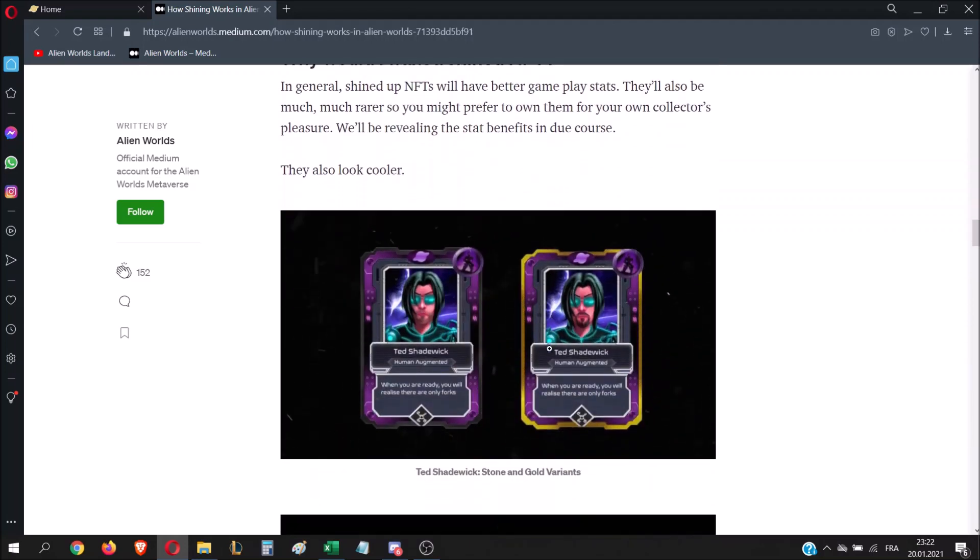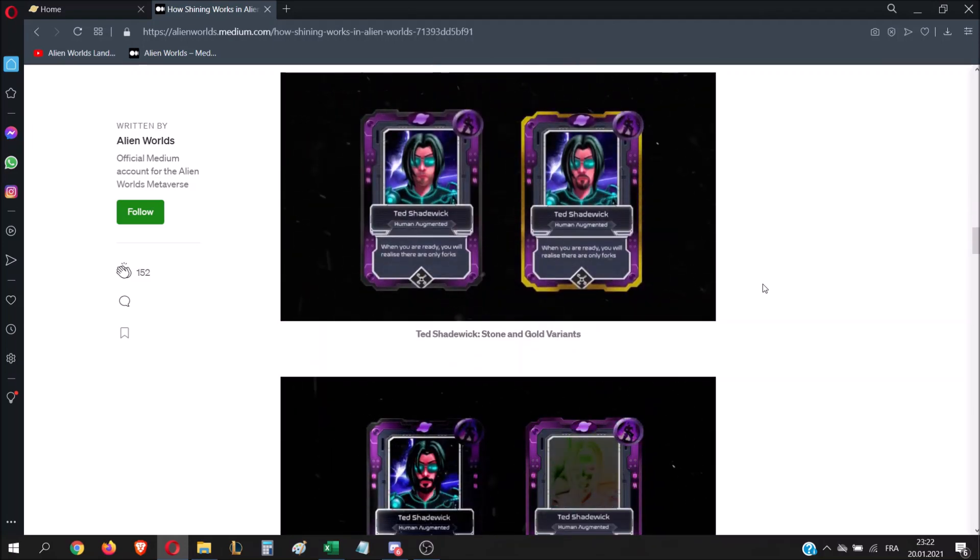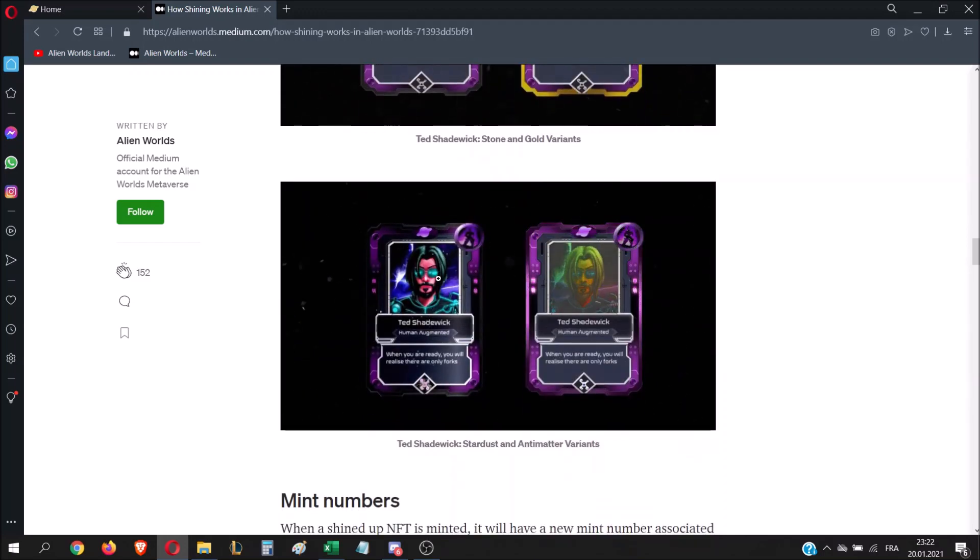If you keep scrolling down you will see the border of your new card. Here you have the stone card, the gold card, the stardust card, and the antimatter card, which is pretty cool.